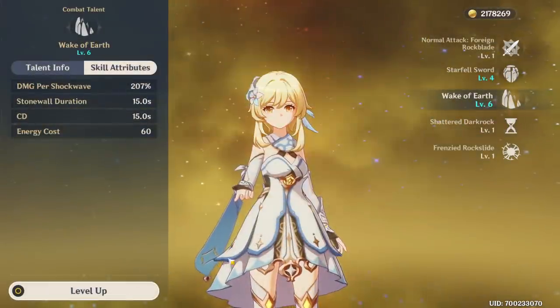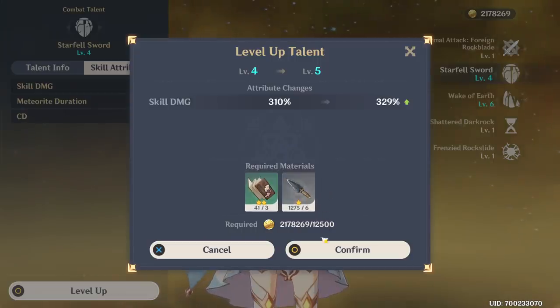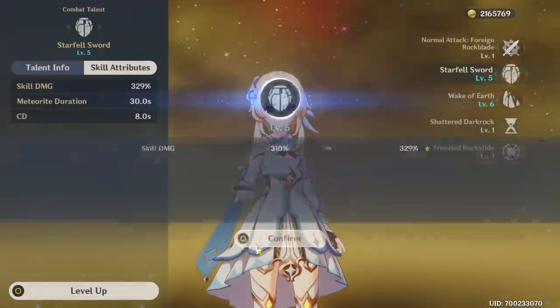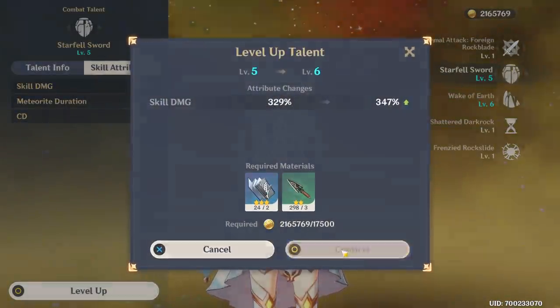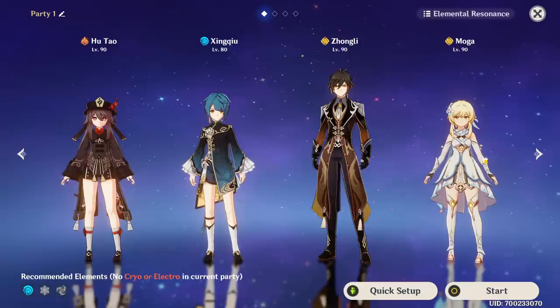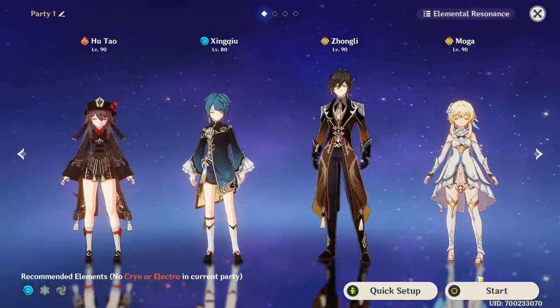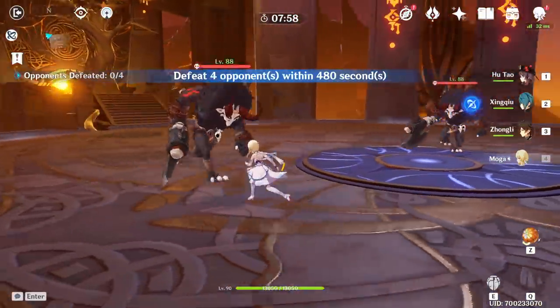Or I guess 7 - it depends. Wait, she needs different books? I mean, obviously I've never raised Traveler's talents, so she needs different books for every element level. What is this? Oh my god, that's horrible. Wait, it's Wednesday today - we could do it! She doesn't have artifacts yet, so we could try her out a little bit, but I don't think it's going to be very impressive. Let's just see what she can do without artifacts.